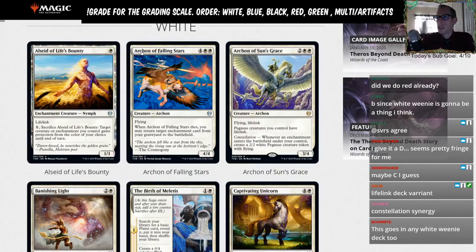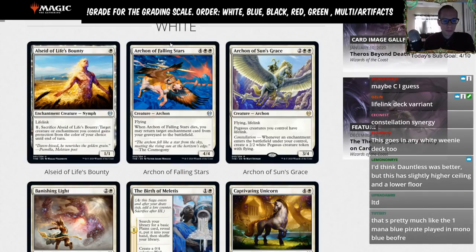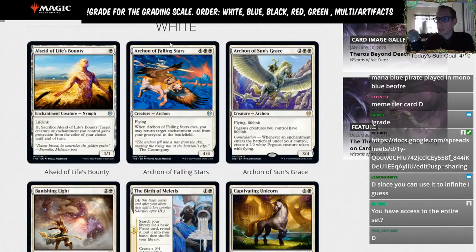Archon of Falling Stars — four white white, a 4/4 flyer for six mana. Whenever it dies, you may return an enchantment card from your graveyard to the battlefield. That looks like a very good, solid limited card. I don't think this will see any standard play.